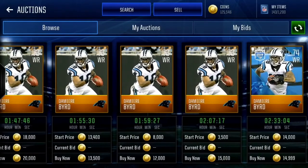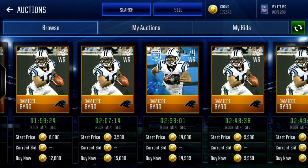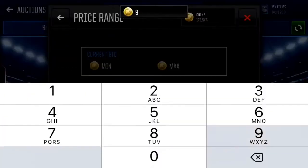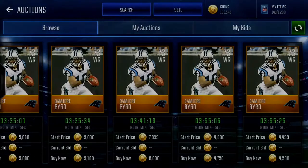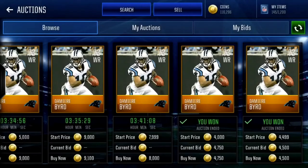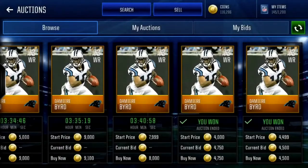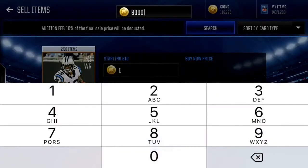So the first player is Damir Bird, a wide receiver for the Carolina Panthers. He's going for about 10k, a little bit under that, but when you look at these stats they do not lie. As a snipe he goes for about 8k — 89 speed, 87 agility, 88 acceleration. Great card for 8k, and if you just train that up a little bit that'll be a really really nice card.